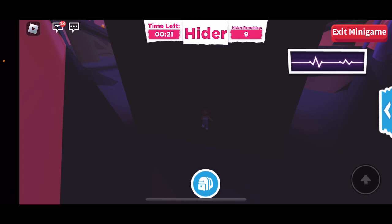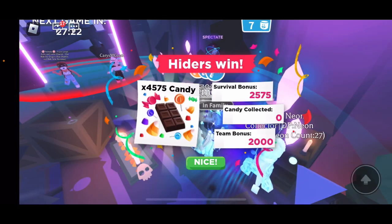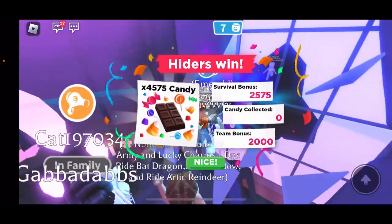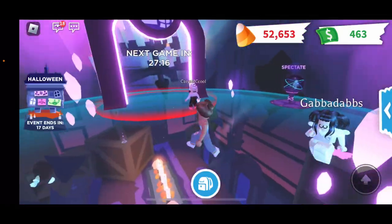The speed boost happens with about 30 seconds left so seekers can run faster and catch hiders more easily. If you want to collect candy, you'd want to do it towards the beginning, because in the last 30 seconds seekers get a speed boost making it way easier for them to catch you. I ran 4,575 candy collected, but I got zero so that's why you can do it.